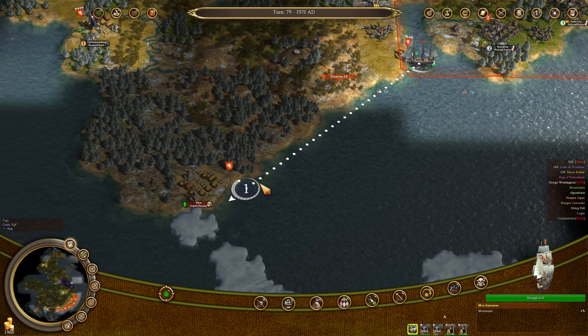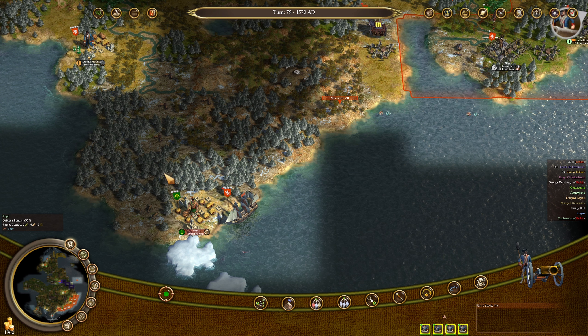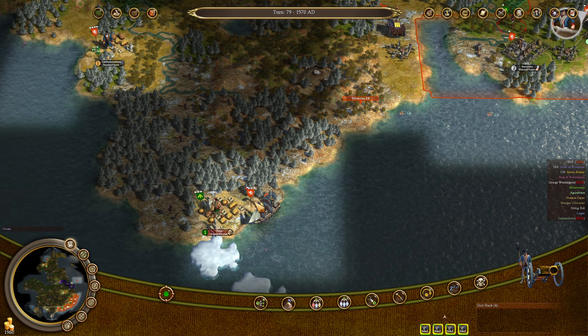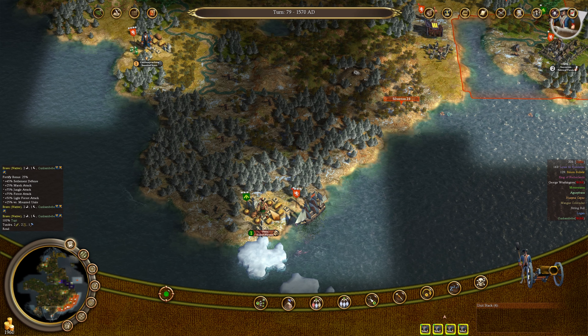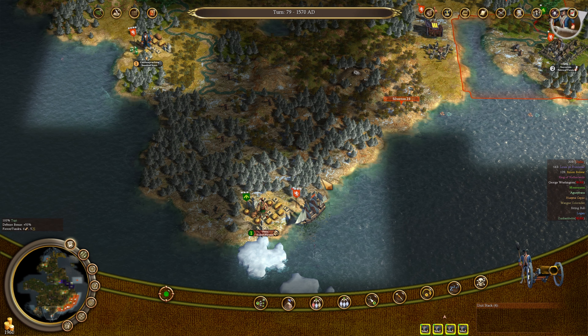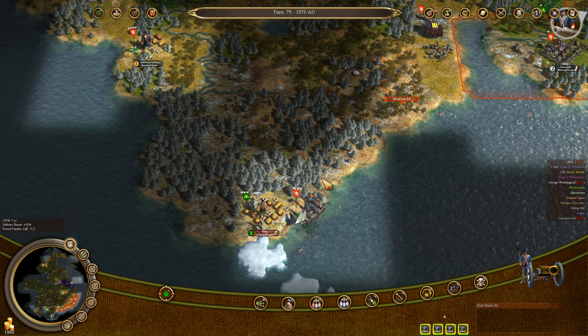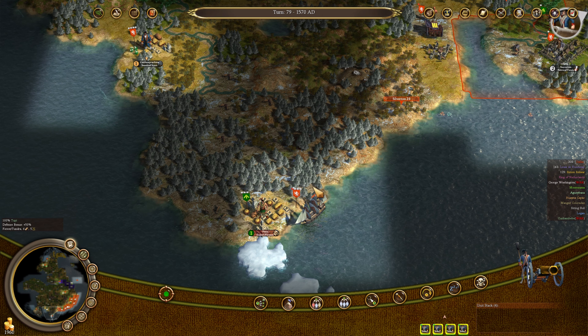We need to move on down to Para right down here. Unfortunately we're going to be in forest while trying to siege the city. Them attacking into forest gives them an effective strength of 3.5. Us being in the forest is going to give us an effective strength of 4.5, so we'll have the advantage but it's no guarantee.